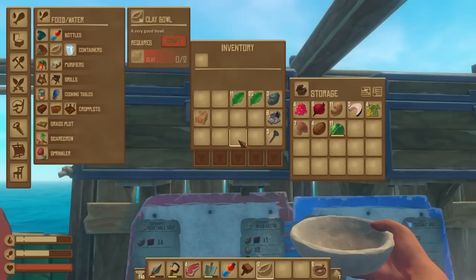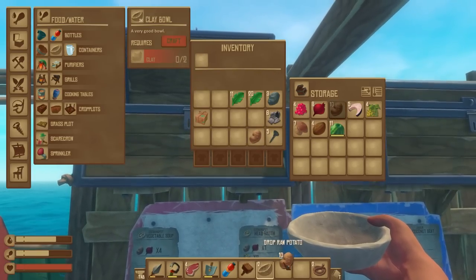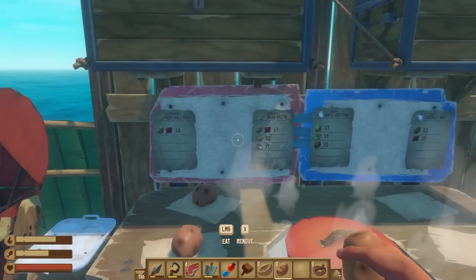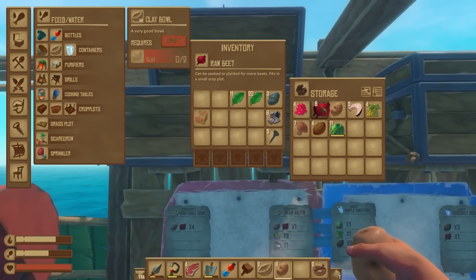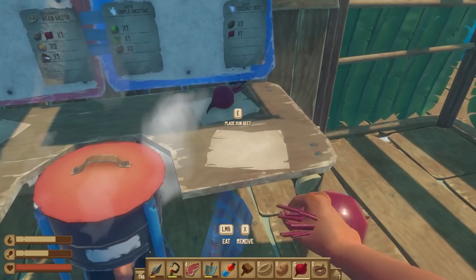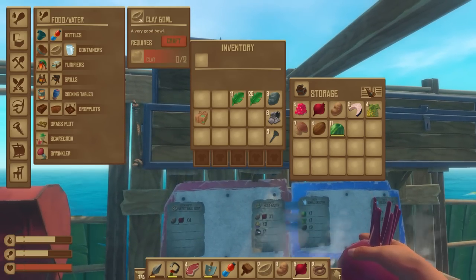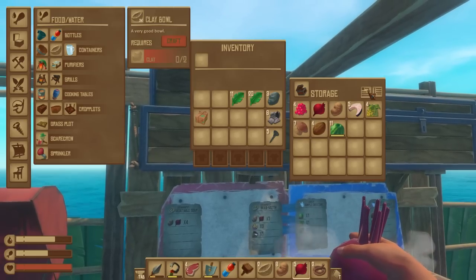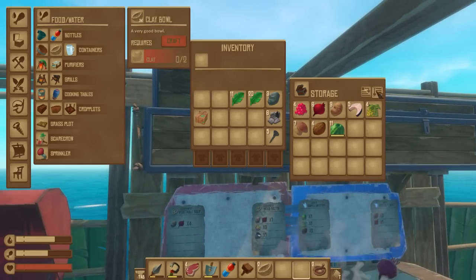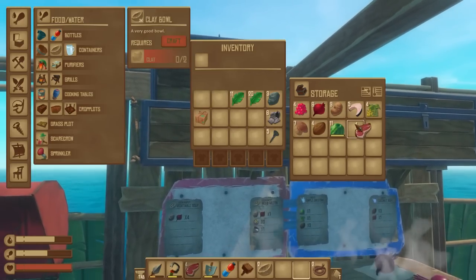I'll grab some of these potatoes. You've almost certainly heard me complaining previously about the fact that it was all or nothing — you could quickly put things into a chest but it really was all or nothing. We now have a new button, so we can either dump everything into an inventory or we can only stack things that already exist in there, and that is so good.